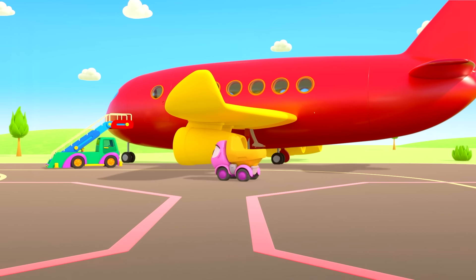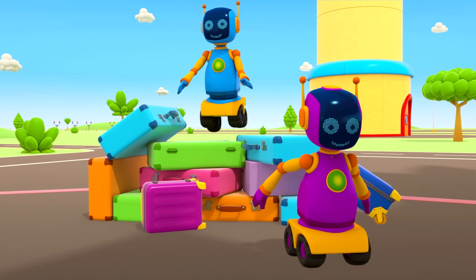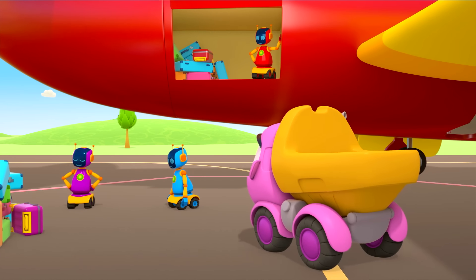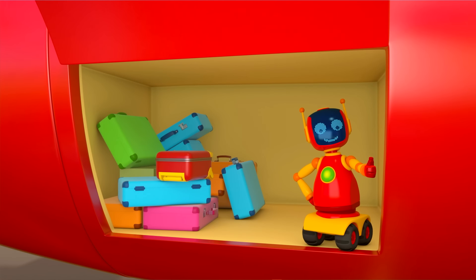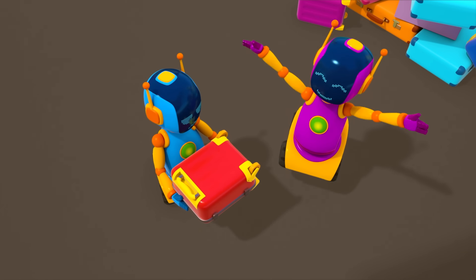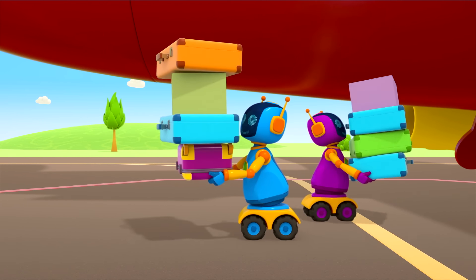The plane landed ages ago and the passengers have already disembarked. The robots are unloading the baggage. Why are you being so slow? Unload a bit quicker, please. The red robot is throwing the suitcases down and the others are catching them. Nice work!